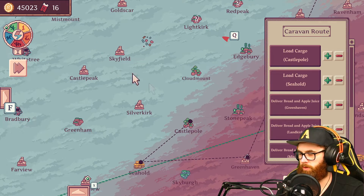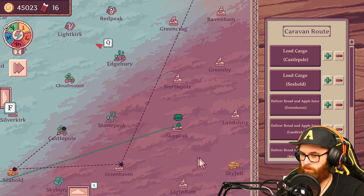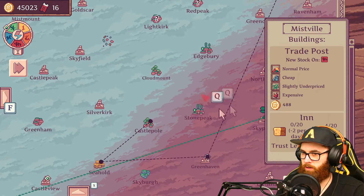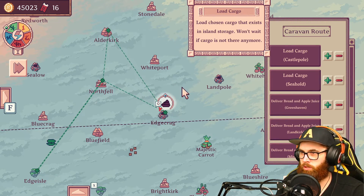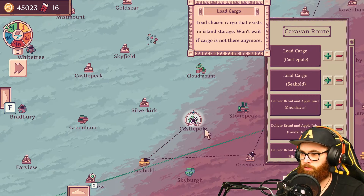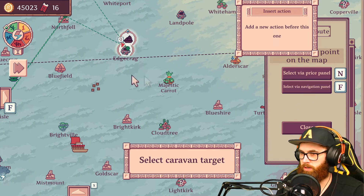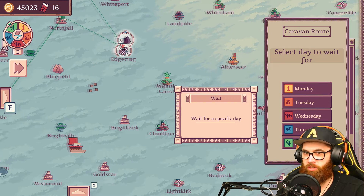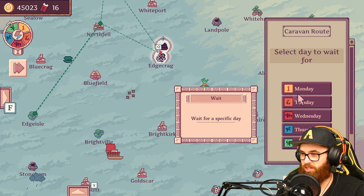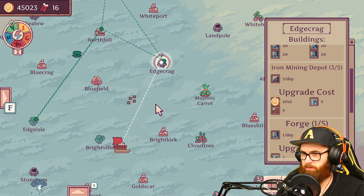I believe there's three. I thought there was four but it didn't go that way. I don't know if it's gonna go completely around — that's the test I'm gonna do. I'll close out of this now and see if it goes this way and comes back. Wait — chosen cargo exists in island storage, won't wait if cargo is not there. Why is this grayed out? Can I get it to go? I think we need to do an action before this one. Oh — it's Monday, Tuesday, Wednesday, Thursday, Friday. I did not know they were the actual days of the week!